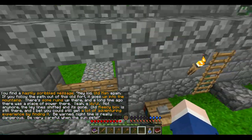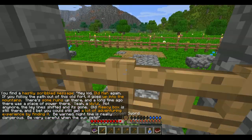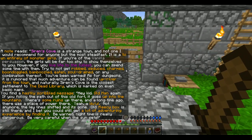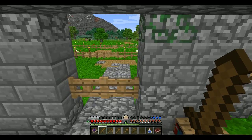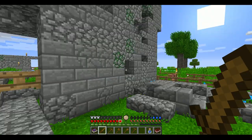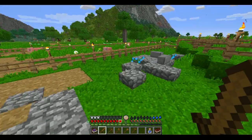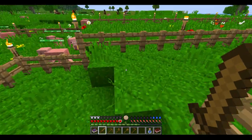You find a hastily scribbled message. Hey, kid — old man again. If you follow the path out of this old fort, it goes up to the mountains. There's some ruins up there, and a long time ago there — yeah. Old fleecy box is still there and I bet you could still get a lot of adventuring experience by finding it. Be warned, nighttime is really dangerous. Be very careful when the sun sets. Which it is currently setting, but I think — I know I didn't do much other than read a bunch of lore. In fact, I may want to find some more lore.